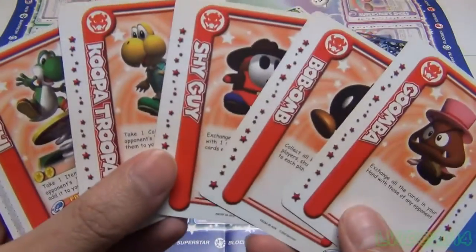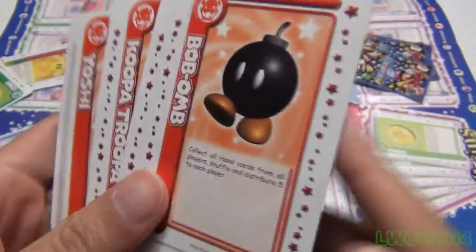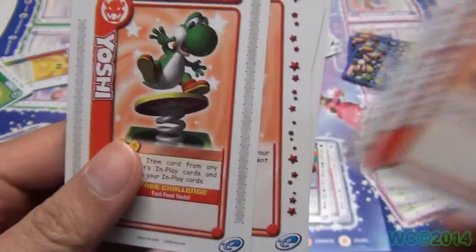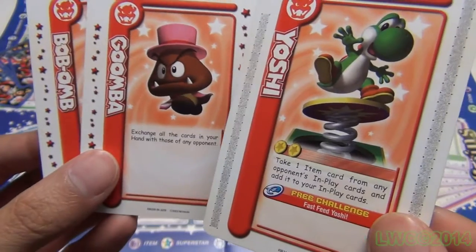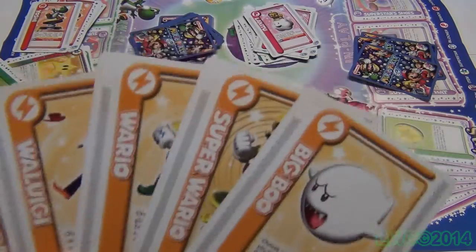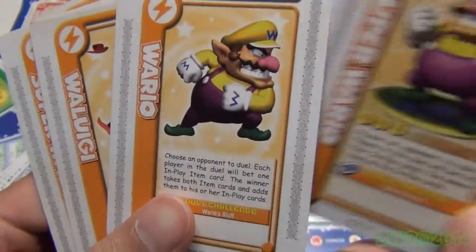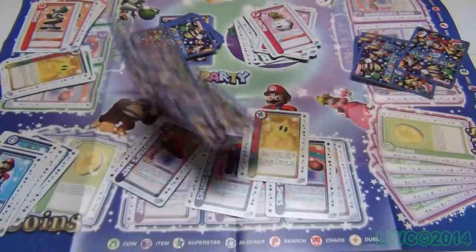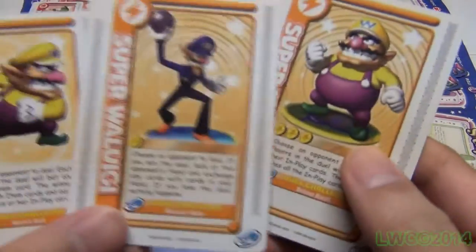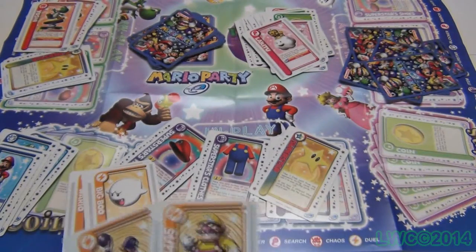The chaos cards basically let you screw other people over — you can take or exchange in-play or hand cards from other players. Most don't require coins to play, making it easy to mess up other players, except the Yoshi card which still requires coins but can be avoided by playing the E-Reader minigames. Last but not least are the duel cards, where you challenge other players for their cards by playing a minigame with the E-Reader. If you don't have the E-Reader you can settle it with a coin flip. Some duel cards also require coins, so make sure you're going to win.